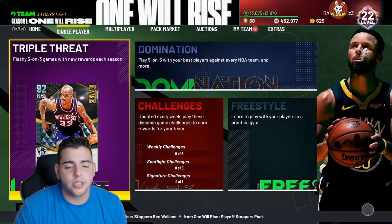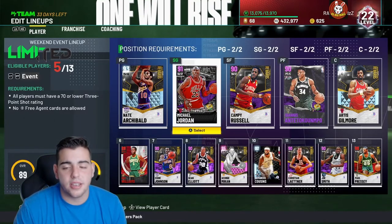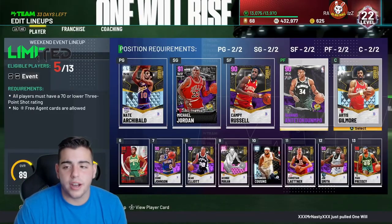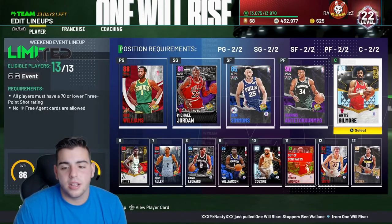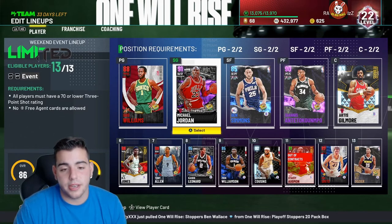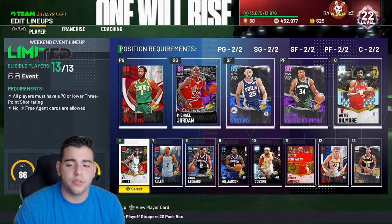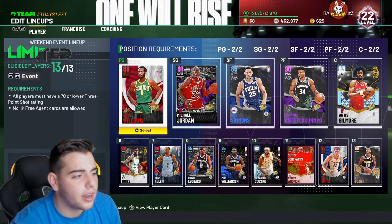Those are the tips: run 21 Delay, make your defensive settings to tight and tight, or smother and smother. Get MJ — Michael Jordan was definitely a huge factor — and obviously Giannis. Gus Williams with the 96 speed, this squad is money for limited. Hope you guys enjoyed the video, stay tuned for MT methods and more content. Have a good one, peace.